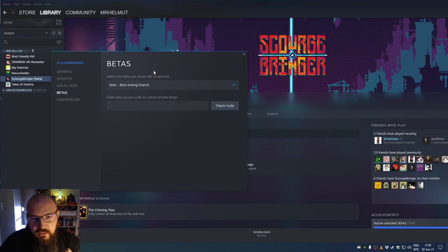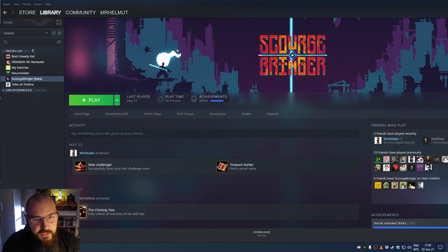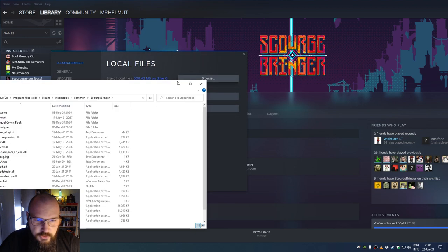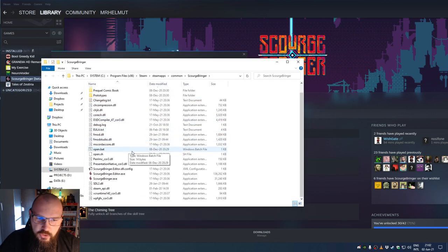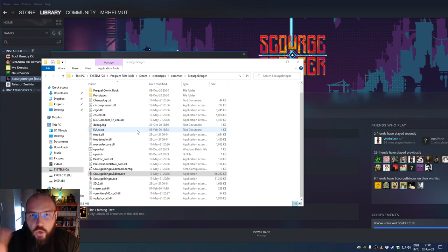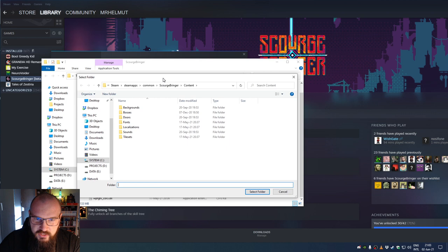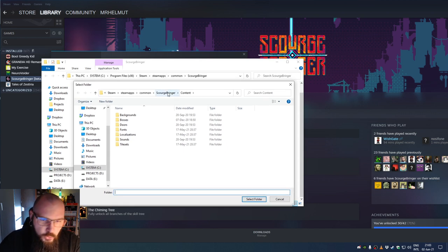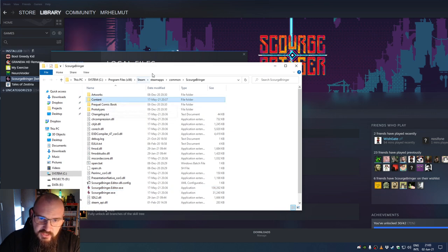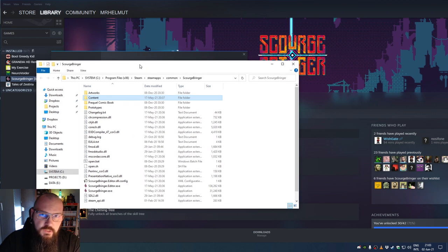Once you've selected 'editor', the game will start downloading the editor by itself. Once the download has finished, to access the editor you right-click, go to Properties, go to Local Files, and click Browse. Here you have your local files — this is where ScourgebRinger is installed. You'll notice something new called 'ScourgebRinger Editor'. Just double-click to boot it up — it can take a while to start.